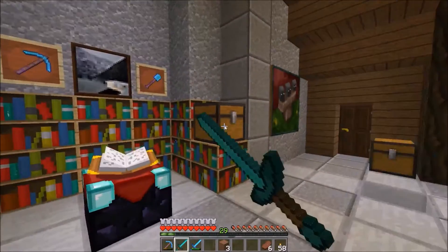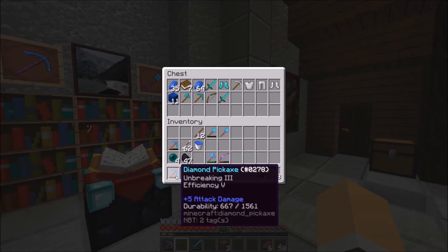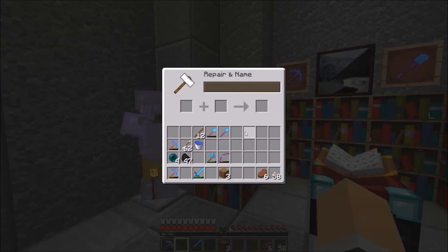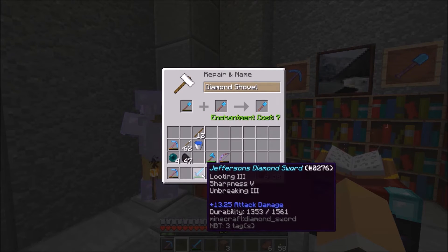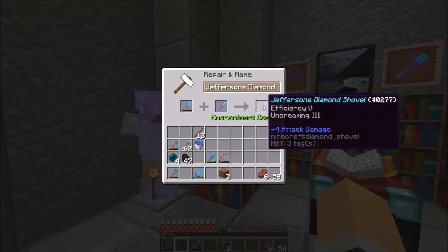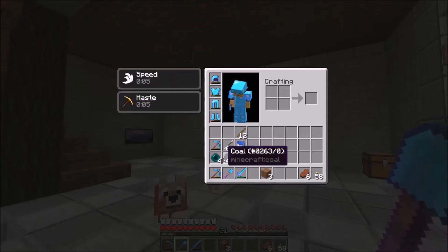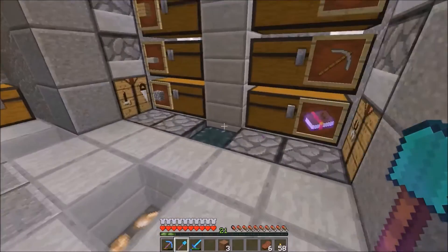Extra diamond sword, that's a fortune pickaxe. Let's do seven levels. Jefferson's Diamond Sword — do I want to add my name? Yeah, why not. Jefferson's Diamond Shovel, Efficiency 5, Unbreaking 3. Nice! So yeah, I think that's about it. I need to fix more stuff.